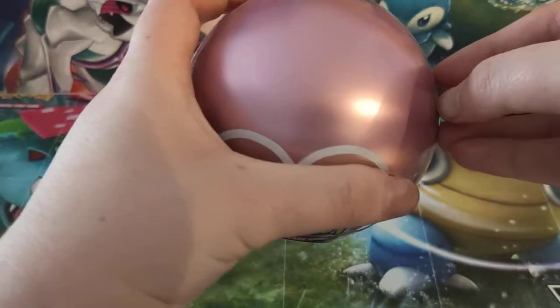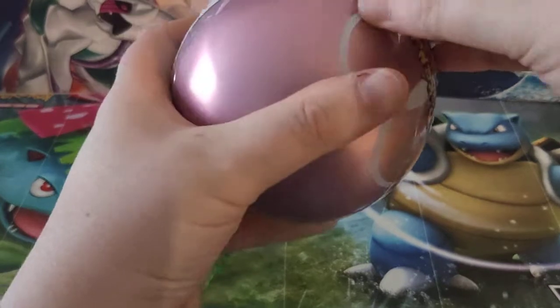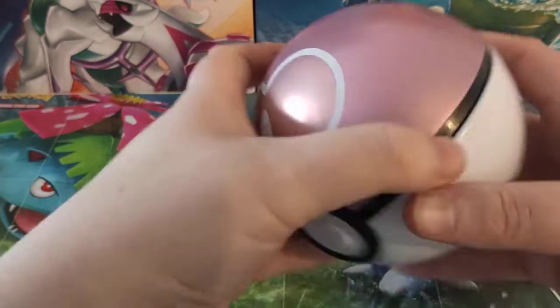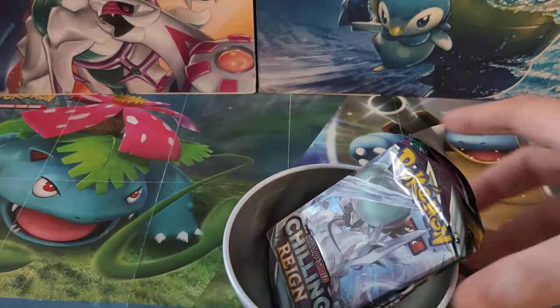Let's get this opened and see what we have got inside. All the tins that we are opening here are available to buy on our website at www.atomiccards.co.uk, and if you are not looking for these tins you can get all your other Pokemon needs there as well.